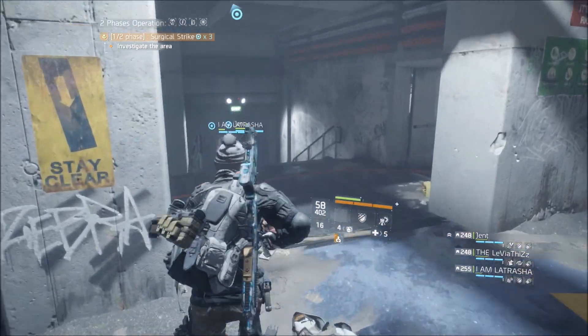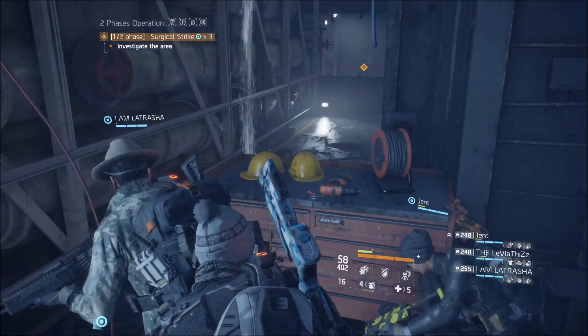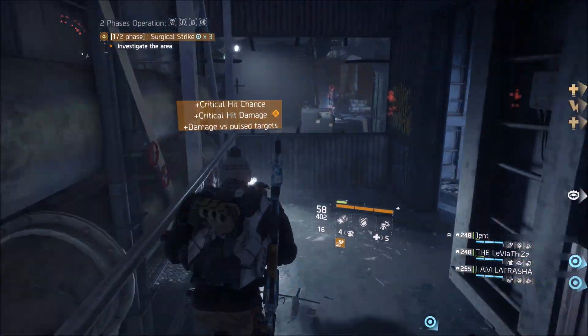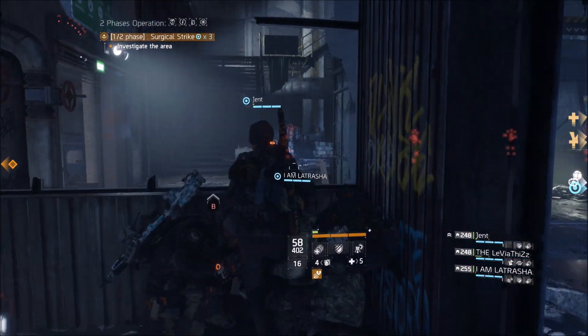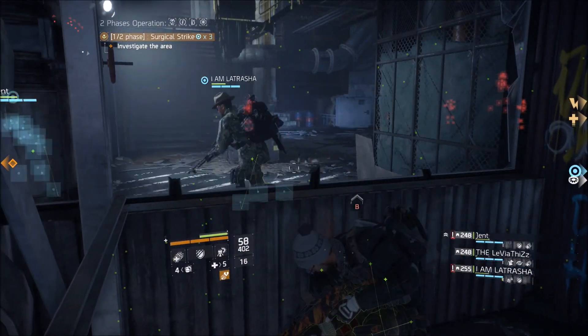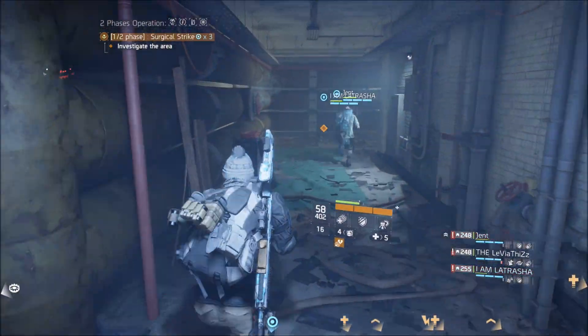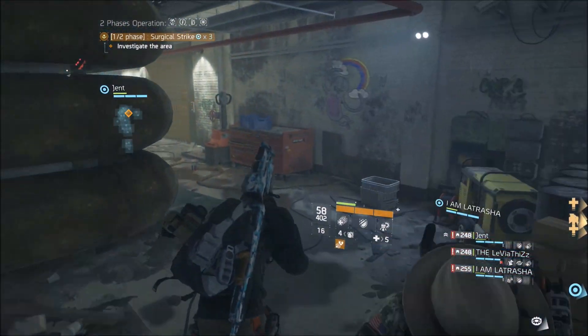Moving on to the Alpha Bridge gear set — this gear set is most popular in the Dark Zone. You don't really see a lot of people using it in the Underground or incursions; a lot of people only use it in the Dark Zone because of the four-piece set bonus. I've been using the Alpha Bridge build for a pretty long time, and honestly I don't like it as much as the Sentry's or Dead Eye build — those two just feel so much better to me.